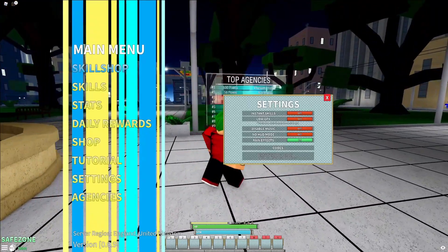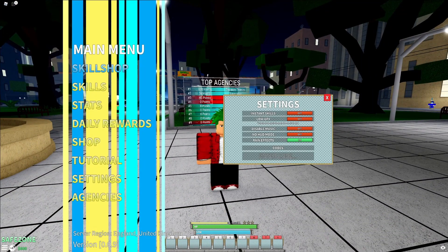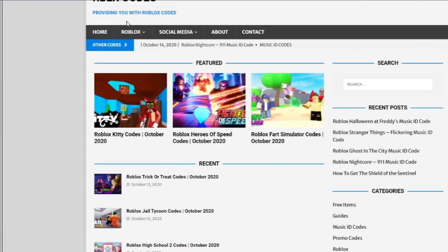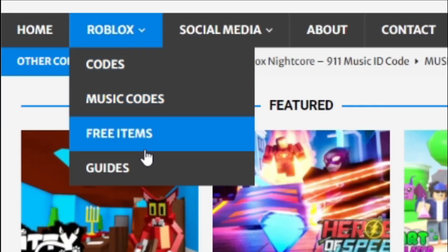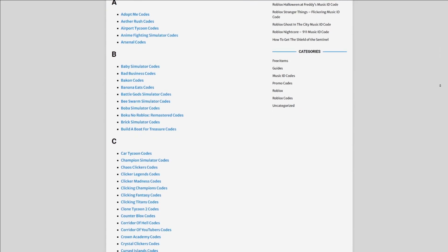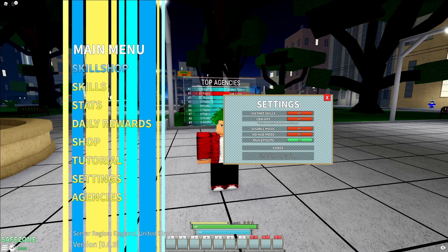If you're tired of watching YouTube videos just for Roblox codes, I have a solution: rblxcodes.com. On that website you can find game codes, music codes, and guides. There's tons of stuff there, including wikis for over 300 Roblox games. So if you need a code for a game, it will be there.